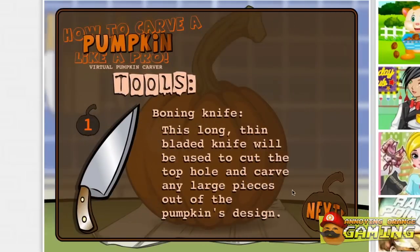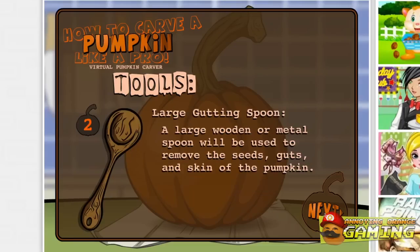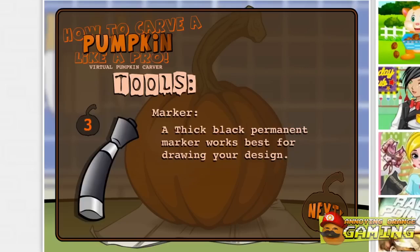Knife, knife, knife! That's really cutting edge technology. Really? A large gutting spoon? I'm getting a little worried we're gonna be traumatized after playing this. Seriously, I really don't wanna be a party to cutting a pumpkin. Okay, got a marker — yep, for drawing the faces on. Oh no, no, no — that's for drawing a mustache on your butt after you fall asleep.